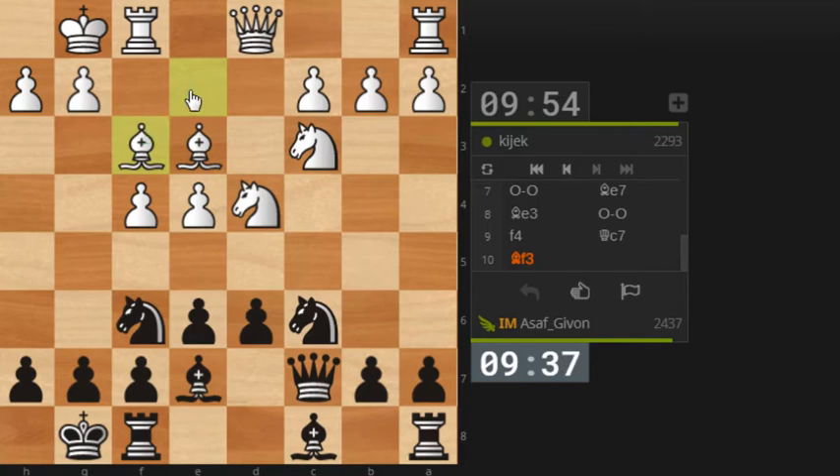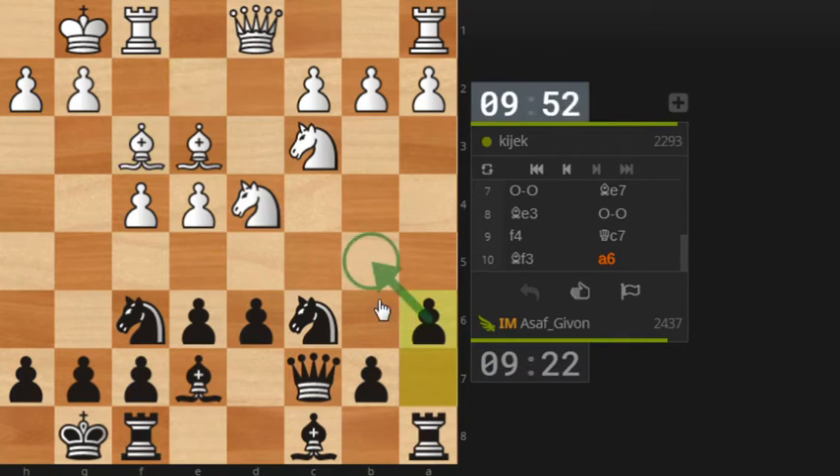He played the move Bf3. That's a possible move, but you might see that it's no longer protecting the square on c4. This means that the move Na5 followed by Nc4 is a very tempting option. I'm slightly worried about the option of Nb5 though, so I will put this little a6 move just to control this square. It's also a useful move in general — at some point in the game I might push my pawn to b5 to create some counterplay there on the queenside.